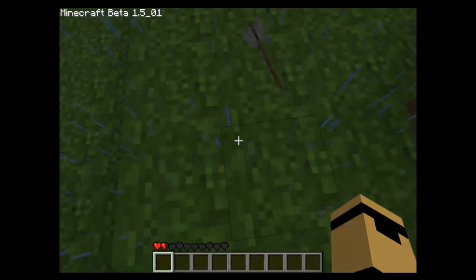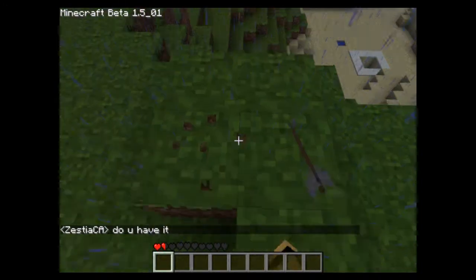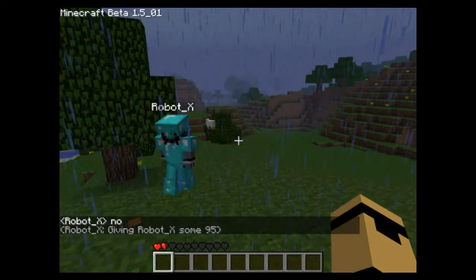What the? Oh, it disappeared. So it lights up. It acts like a glowstone, so you can't open it or anything, but then it actually has the texture of a chest.